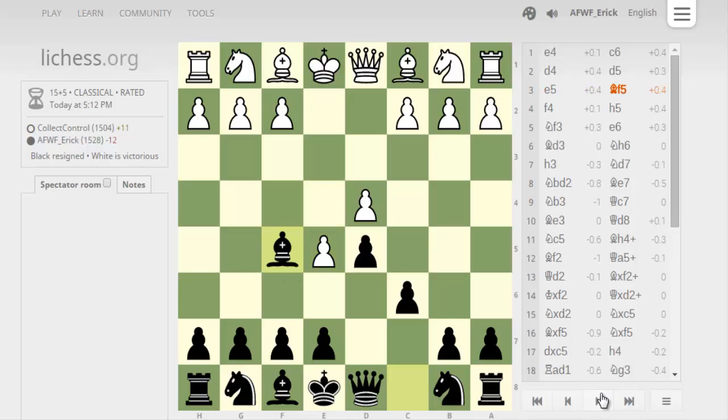I used to play the Sicilian Dragon but I would hate all these minority attacks, or whatever would happen — they would push their pawns towards my castled king and my fianchettoed bishop, and it would be very uncomfortable for me. So I started playing the Caro-Kann again and I enjoy it. This wasn't a good move. I think better would be to develop some pieces, and instead this gets into my first part of the lesson.